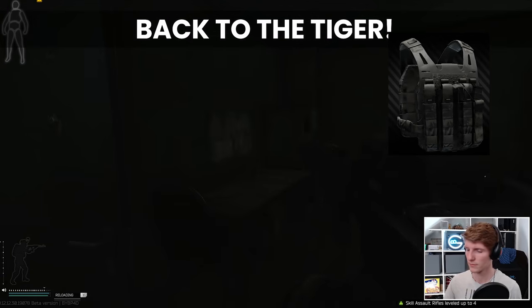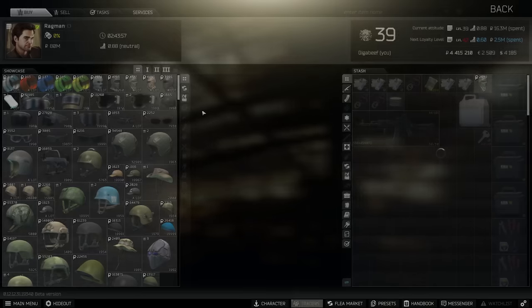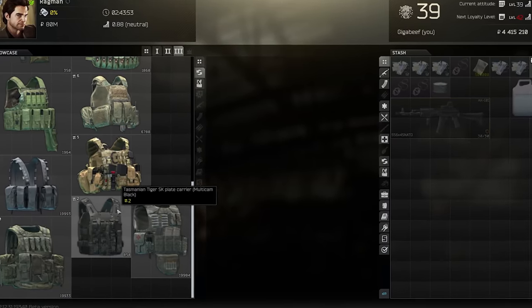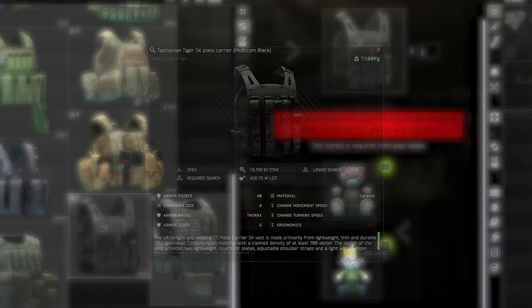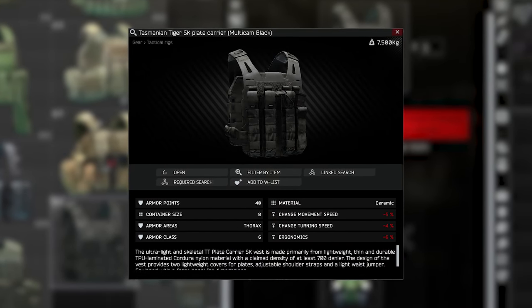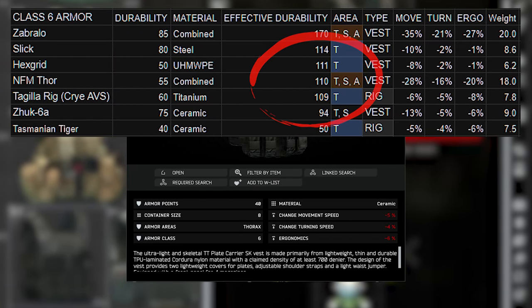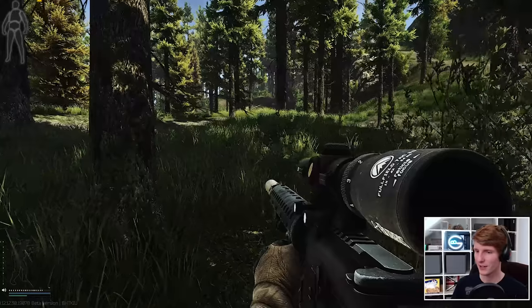The Tiger is a new rig that was added in 12.12.30, and is especially interesting because it's relatively cheap and easy to access whilst being Class 6, which is the highest possible tier of armour in the game. The flip side to this is the actual durability on the Tiger is really low.